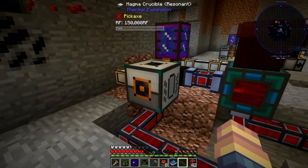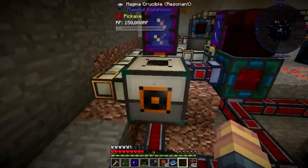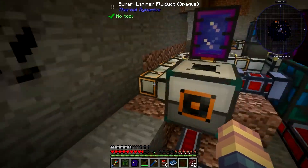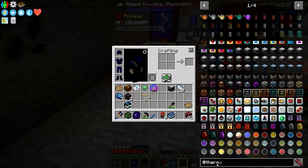This magma crucible is fully upgraded to resonant. You'll probably only have access to reinforced at this level, and there's not too much you can put in here that matters for our purposes right now. I'm going to go back to Thermal Expansion.